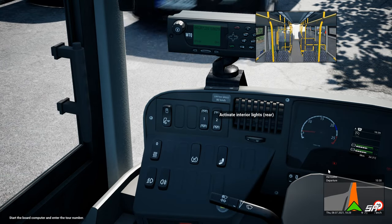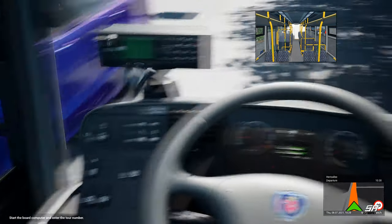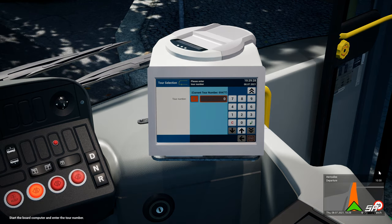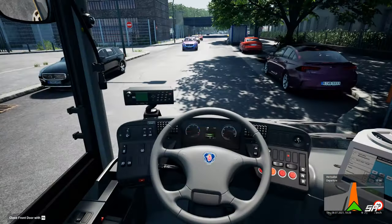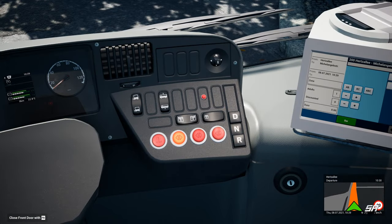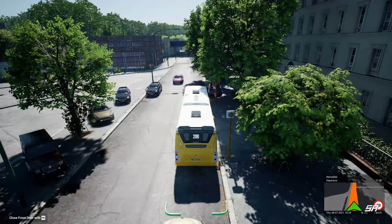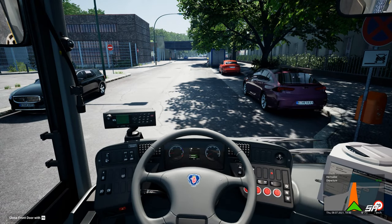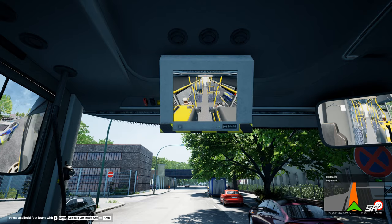I apologise guys, I don't know why the mouse seems to be a million miles away from where I'm actually pressing. There seems to be some sort of glitch with the recording software at the minute, but I'm pressing on the right buttons, I promise. All the doors are done. Let's set the computer - we want 69477. Hit enter, perfect. Ticket machine all set up, so people should start now getting on board. Nobody wants any tickets just yet.